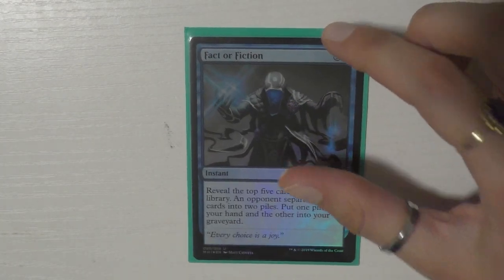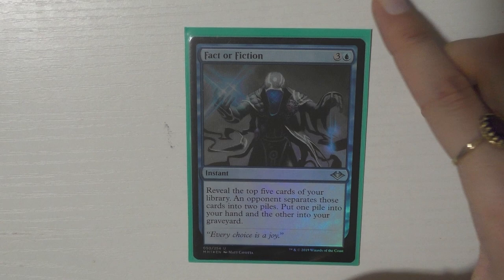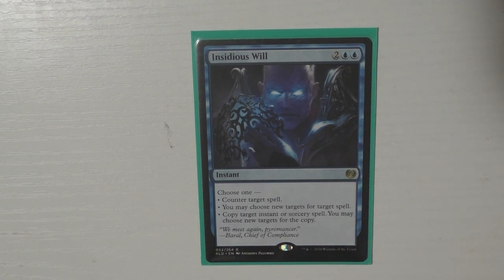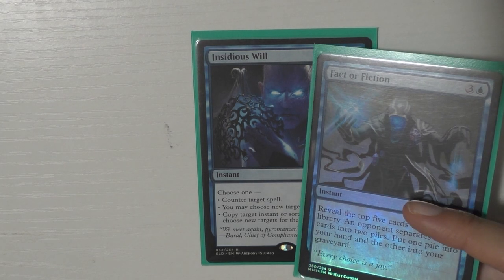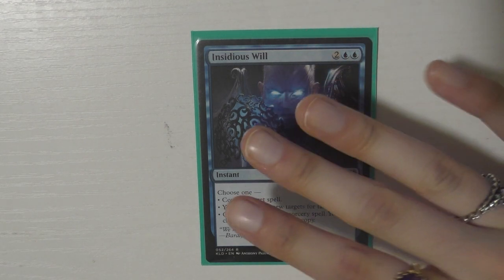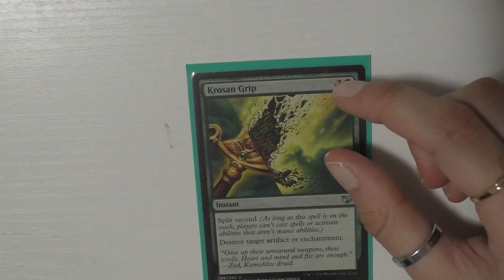Then I run Fact or Fiction — I love this card. You never know what it's gonna be, it's one of my favorites. Then I have Insidious Will, which is really cool because it does multiple things: you can counter a target spell, choose new targets for a spell, or copy an instant or sorcery and choose new targets. So I get to Fact or Fiction twice and look at 10 cards — it's just ridiculous and I love it.